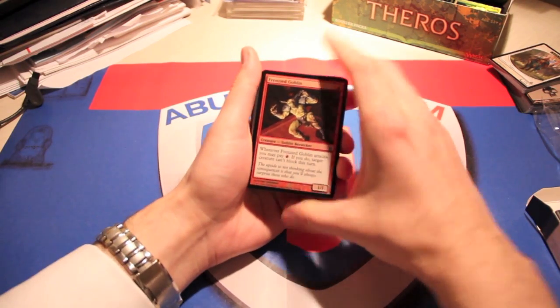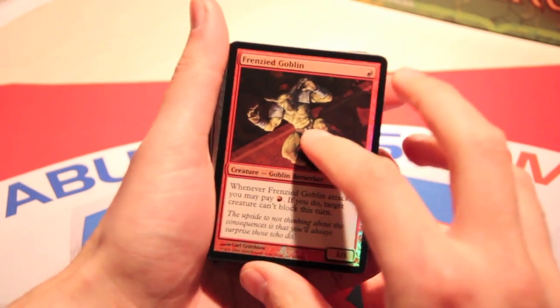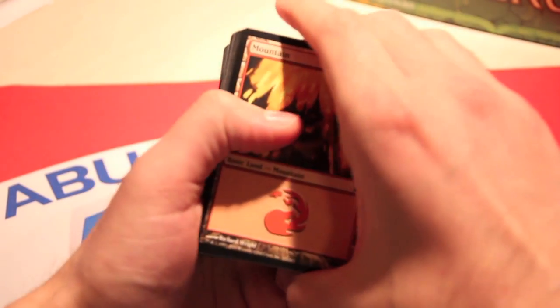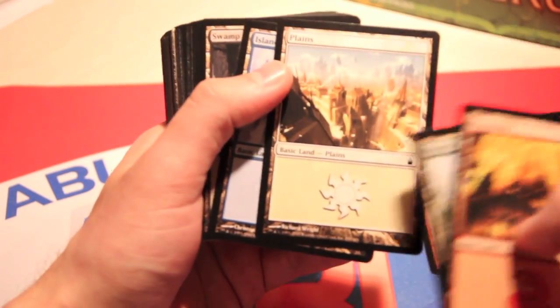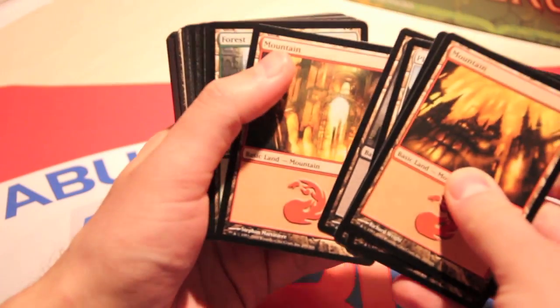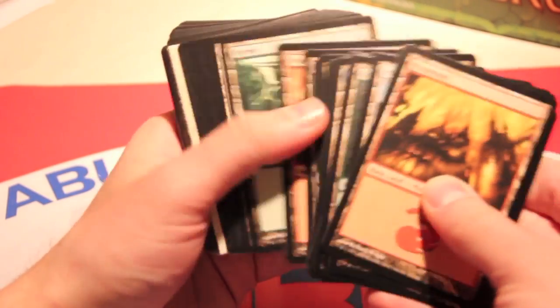So we got our Foil Frenzied Goblin. I'm going to zoom in so you guys can see the cards. We got a Frenzied Goblin Foil. Then we got some Basic Lands — and Ravnica always had gorgeous artwork. A whole bunch of Basic Lands.